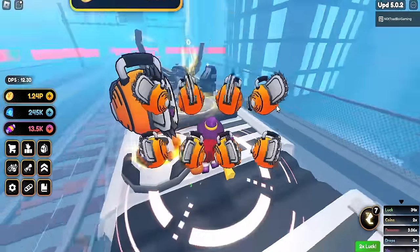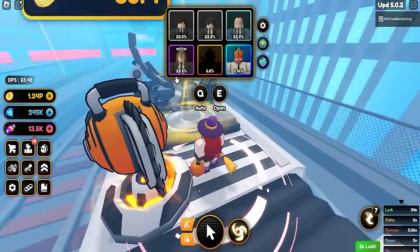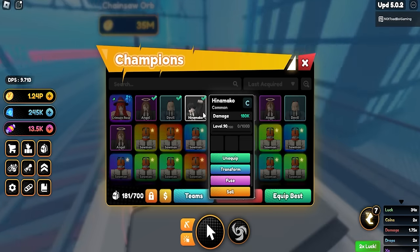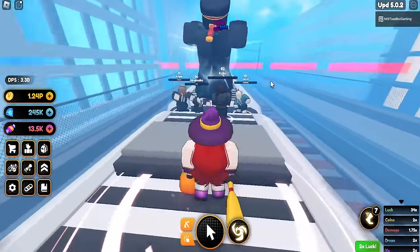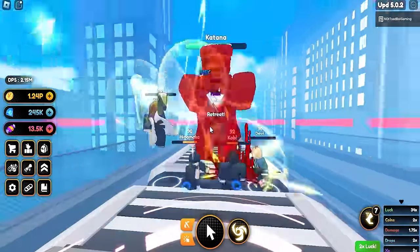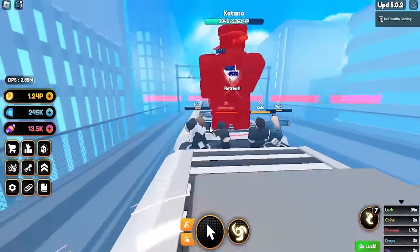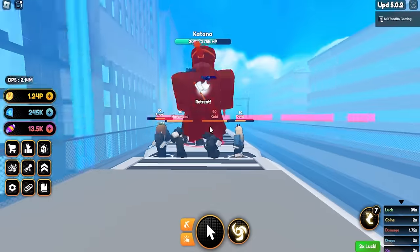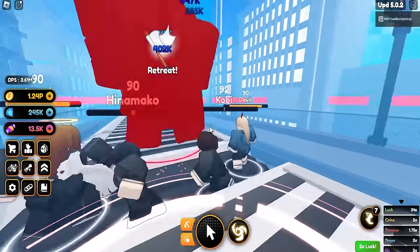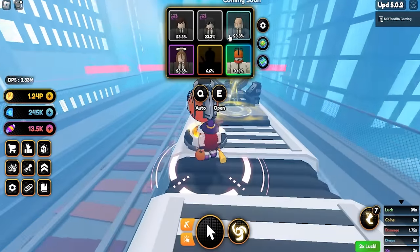Opening one set we got devil, angel, hinamako, and kody - the four lower-rarity ones. Looking at their animations: devil does a bleeding power attack, and the animation kept going for devil and angel together, which was nice. Hinamako punches a ton of times and kody does a somersault. Those are the common, rare, and epic units - we can fuse them now.